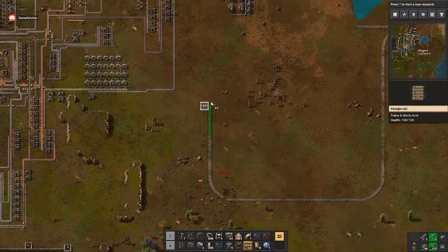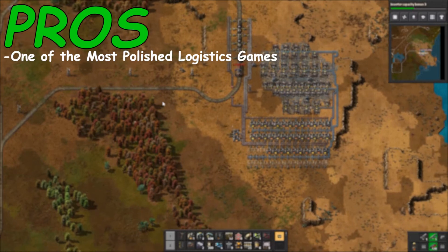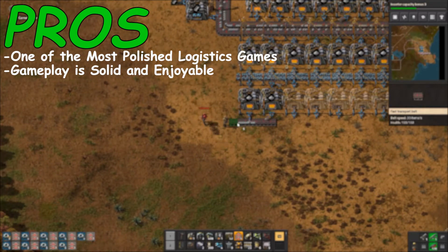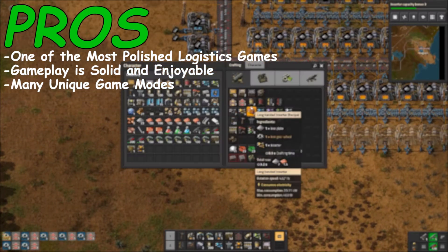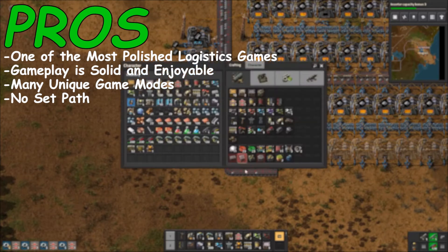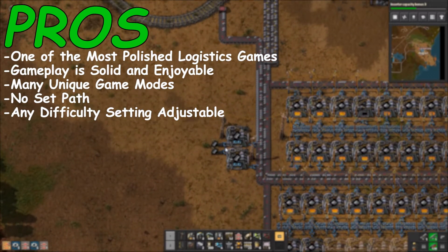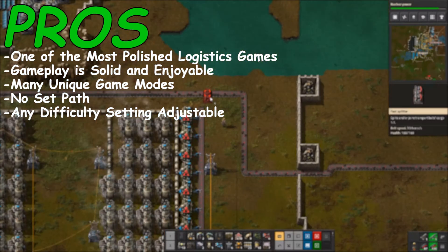Now let's move on to the pros and cons section. Starting with the pros: Factorio is easily one of the most polished logistics games out there in a genre where there's not a lot of options. The gameplay feels super solid and enjoyable all the way through from beginning to end. Factorio offers many different game modes that each bring something new to the table and add hours and hours of replayability. There is no set path or build order you need to follow — the game frees you up to build your factory the way you want. Lastly, you can adjust the game any way you want: crank up the difficulty and spawn tons of aliens, or spawn tons of resources and turn all the aliens off for a chill, relaxed time.